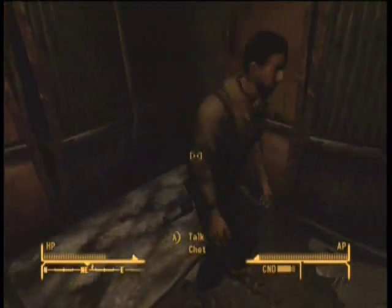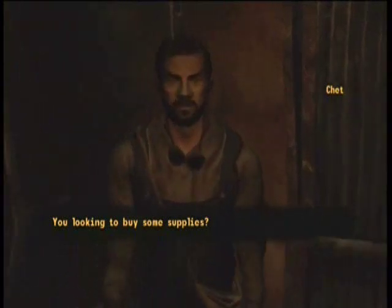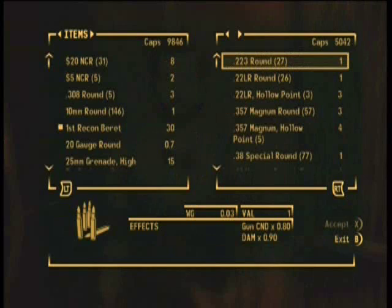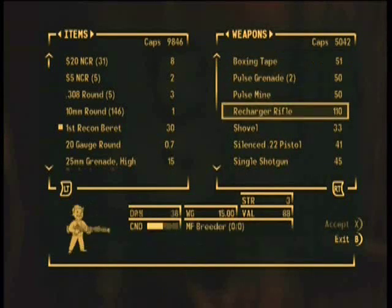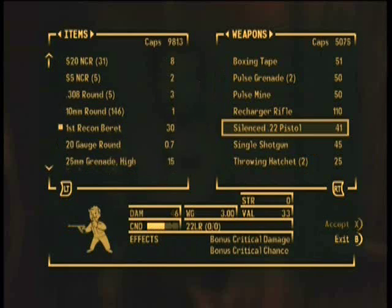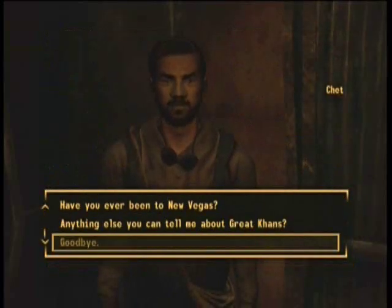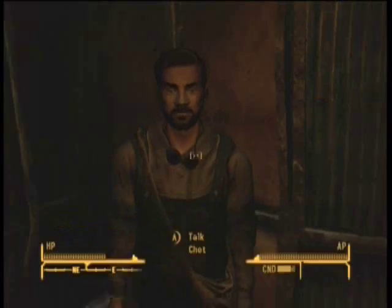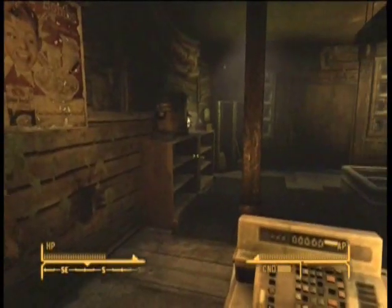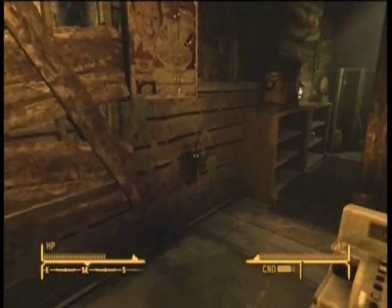When you talk to Chet, he'll ask you about buying some supplies, and you can tell him to show what he has for sale and go into it. There's the shovel. It's a terrible, terrible weapon — never use it. Except, you'll see later, I actually do use it. I guess I broke my own advice right there, but for normal combat, don't ever use that weapon. Use Chance's Knife instead.